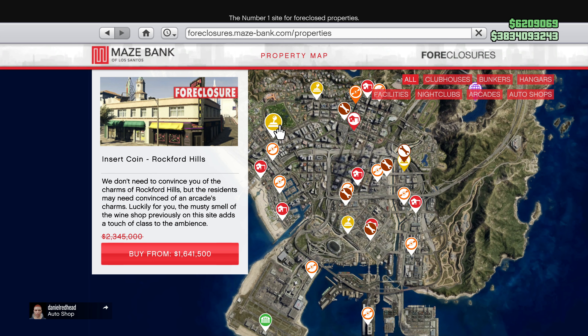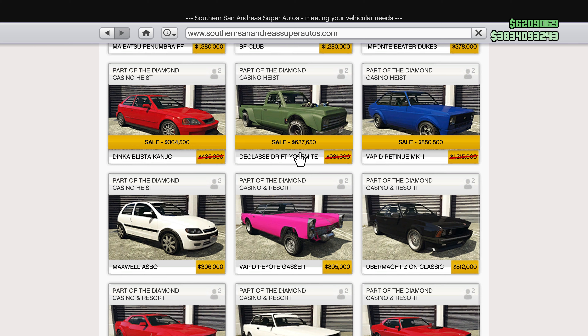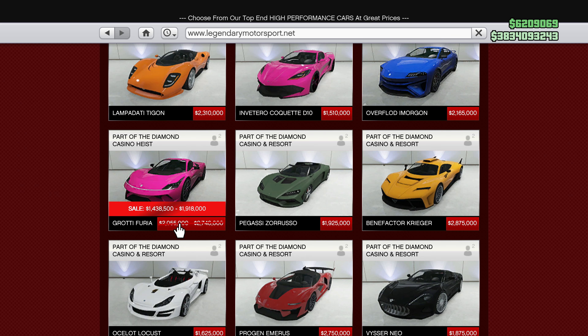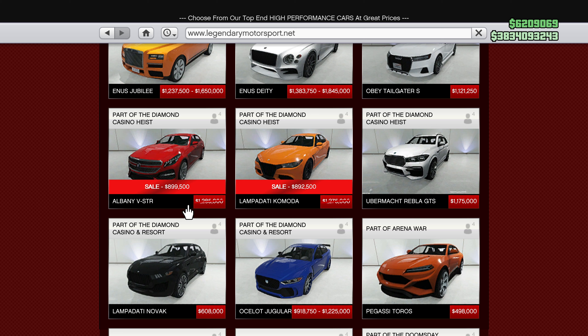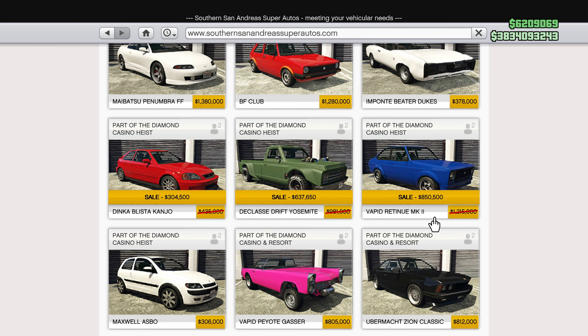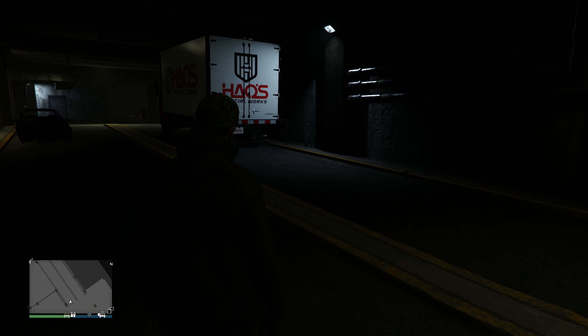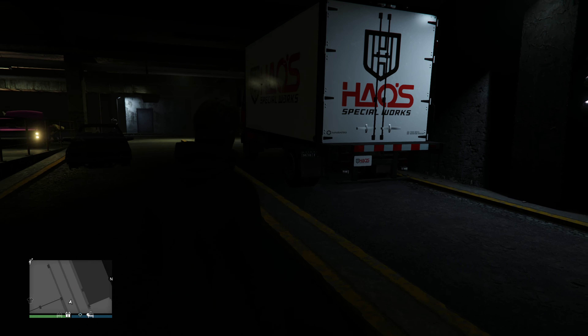We also have 30% off the Casino Heist night vision masks, 40% off the RC tank, and 40% off the Dinka Sugoi. We got 35% off the Drift Yosemite, along with 35% off the Zaba. We then have 30% off the JB700W, the Grody Furia, the VSTR, the Lampada di Komada, the Blista Kanjo, and the Retino Mark II. And we also have 25% off the PR4 and the R88.